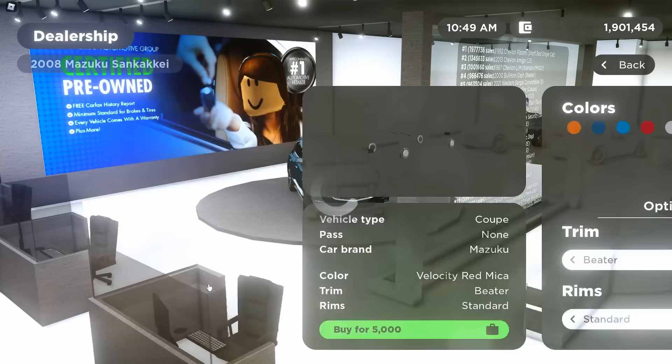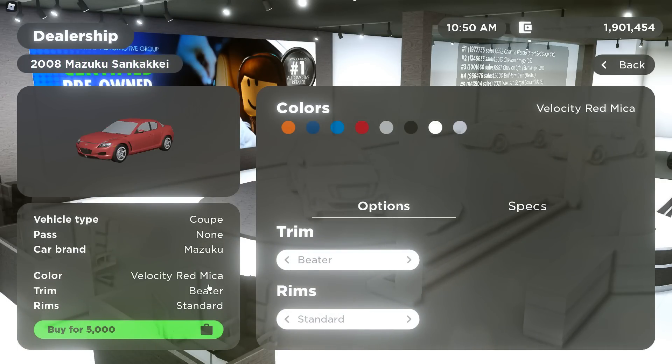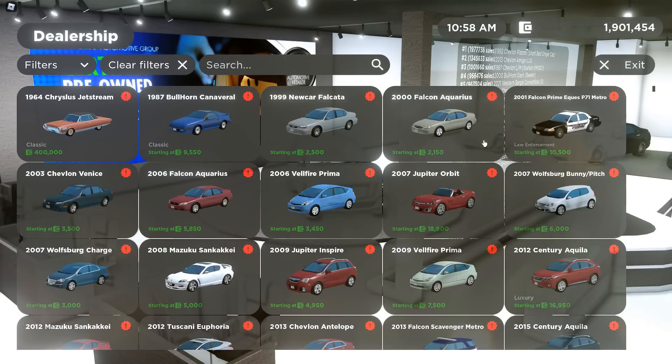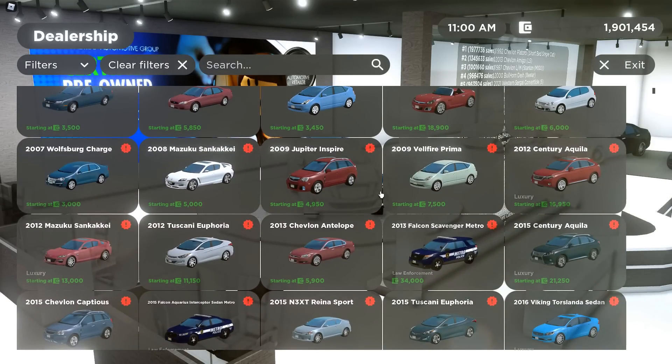Then we have the most exciting car out of all of them — the 2008 Mazda RX-8. Look at the Beater, it's scary. We have the Beater, EV conversion which is interesting, the Sport, Tourine, Grand Tourine, Mazooka Speed — I am for sure getting that, it looks so sick. And that's it for 2008. We're going to be testing a lot of RX-8s, I'll tell you that.